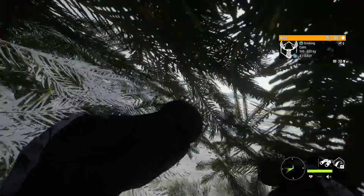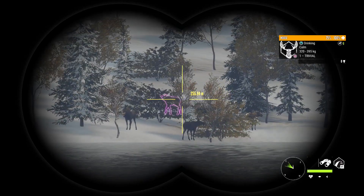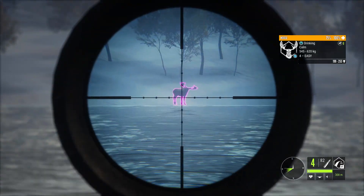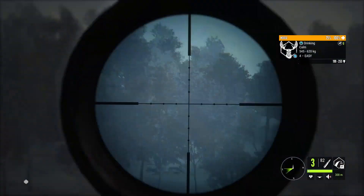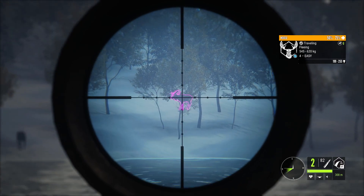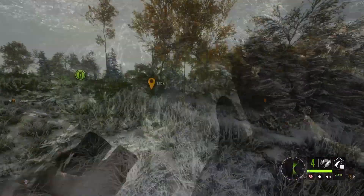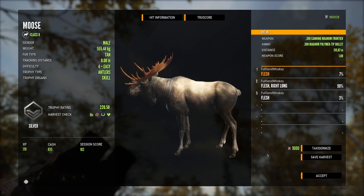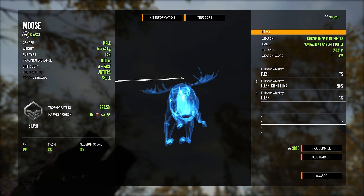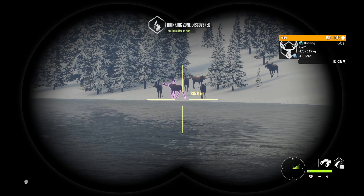Yeah, there's that big level 4 over there. For fun, we'll do a 300 meter shot on this dude — try to get a heart shot on him. He put his head down and picked it up again. He is going down. Get another one in him — get him down quick, don't want him to suffer. Here's our second level 4, not nearly as big. We got a right lung on the second shot. The first one was just a little bit forward; not even sure why it's classified as a hit, but I'll take it.